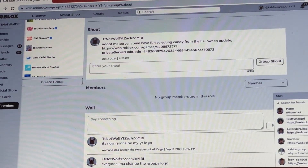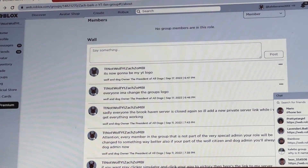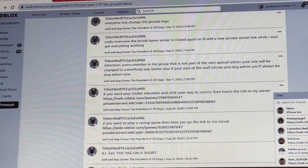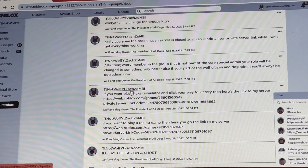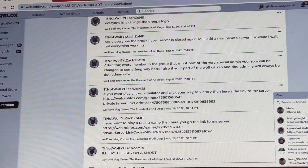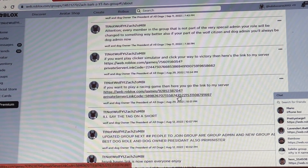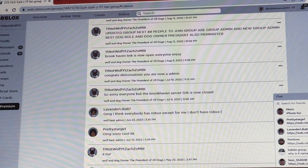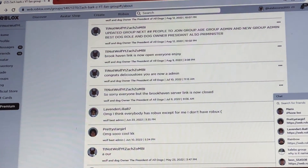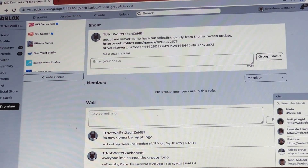Come have fun collecting candy in the new Halloween update on our Adopt Me server. We also have a chat where you can talk to all your friends, and I may make little announcements there almost every day. We also have Clicker Simulator and a racing game. Anyway, that's it for today — make sure to like and share, turn on notifications, and join the Roblox group!